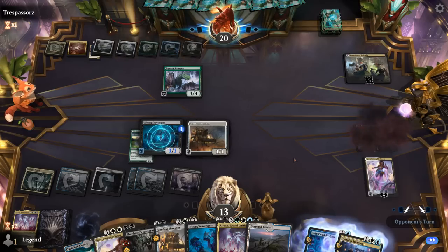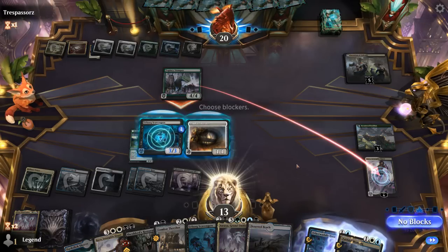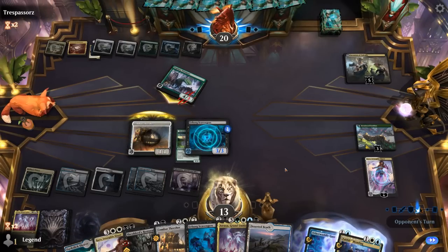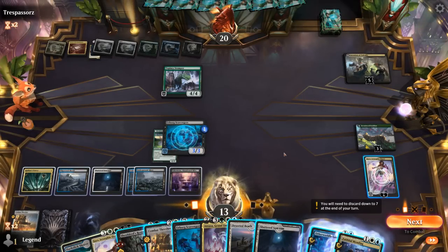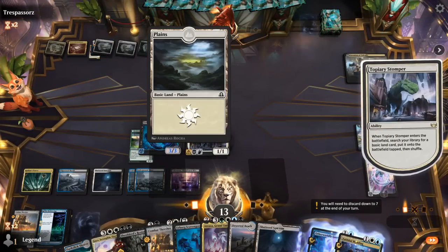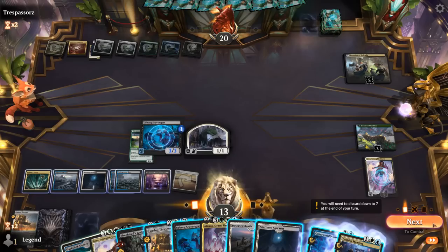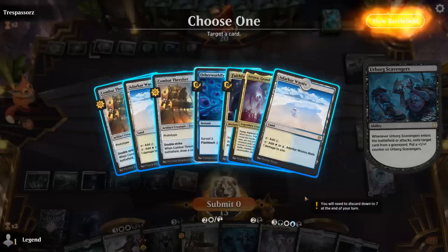Opponent finds another Invasion, so now the Stomper is online — can jump it with Thresher pretty easily. Kaya could also minus on the Stomper. Could also get our Atraxa back here by removing the Ossification — an embarrassment of riches. If we attack our Invasion, I could give double strike to take it out at once. Find a play a tapped land — can maybe play Thresher and then still flashback Mending in case we need to set up a second Scavengers. Let's see if our opponent's got a Sunfall.